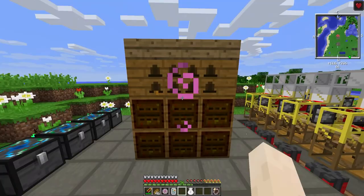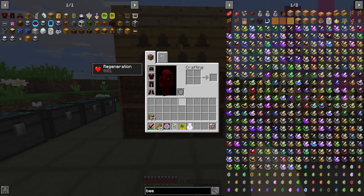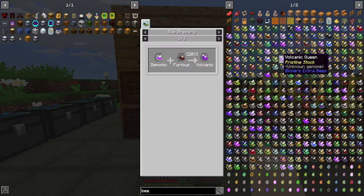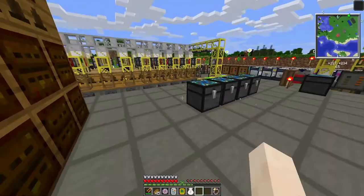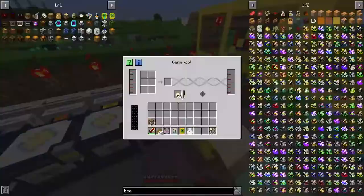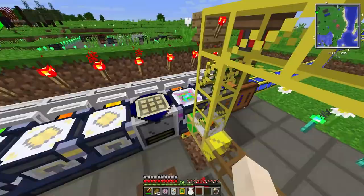Obviously there is a ton more you can do now that you've got an alveary. You can go crazy with the DNA and the larvae, but this video I just wanted to basically get to this point — make an alveary, show you how to get there. There's a ton of stuff in this mod pack I could not cover. You can see just all the rare types of bees — we barely scratched the surface. We didn't get into any DNA stuff either, there's a ton more information and work to do there.